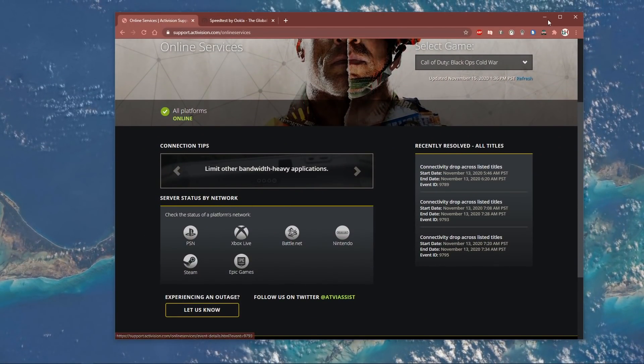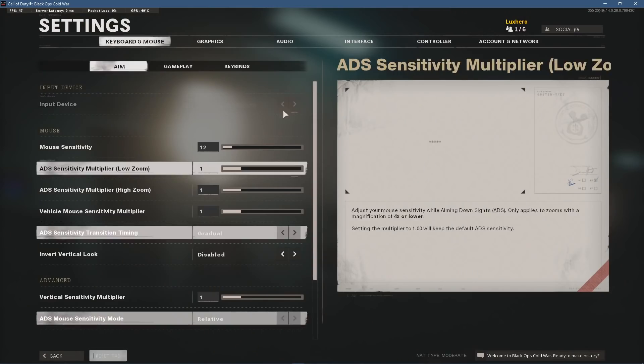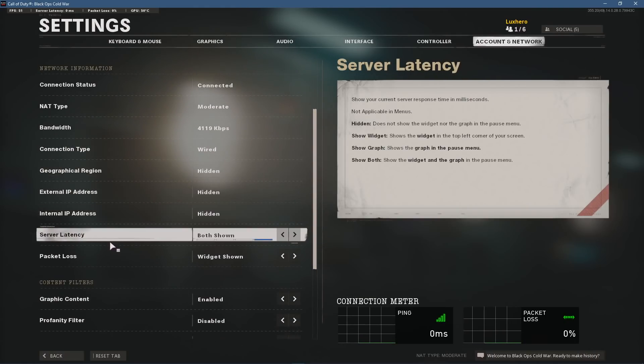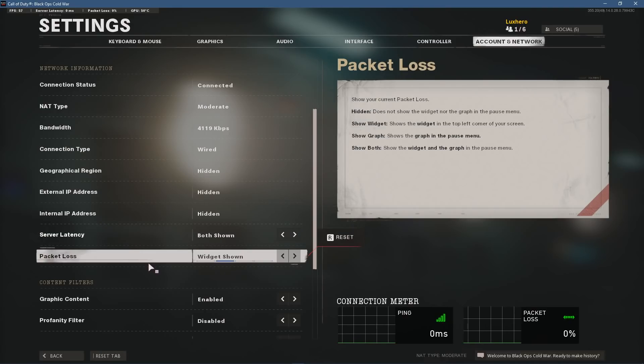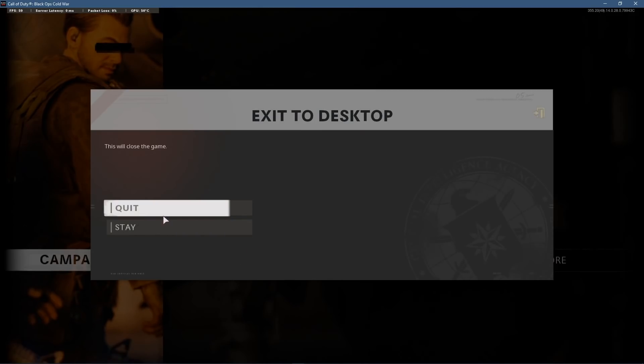Next, open up the game and navigate to your settings. Under Accounts and Network, make sure that some of your network information options are turned on. I like to show the server latency and packet loss options, as it will give me a clear indicator if lag is induced by the server or by my own connection. When this is done, apply your changes and close the game.